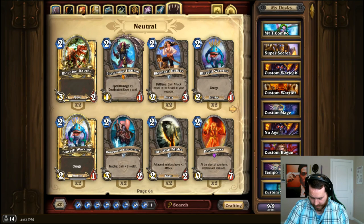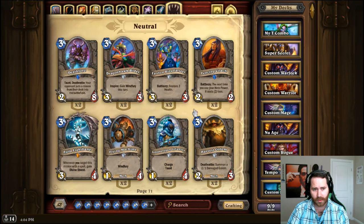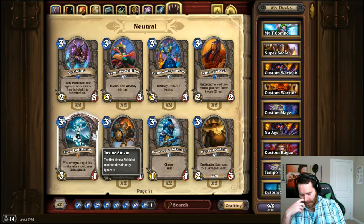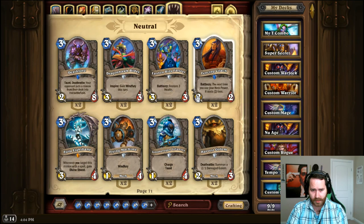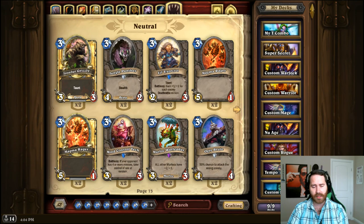Nat Pagle — replace with Loot Hoarder. For the Kel'Thuzad dark bane sisters, Flame Juggler, Harvest Golem — you could run Ogre Brute or Mind Control Tech. For the Kel'Thuzad dark sisters, you'd run Argent Horserider, Ogre Brute, or Mind Control Tech. Ogre Brute is a pretty good replacement if you want to play the sisters — just run double Ogre Brute. For King Mukla — again Ogre Brute; for 3 mana you only get one less stat. He's a 3-mana 4/4 with a shitty ability but a lot of times you can mitigate his chances to miss.